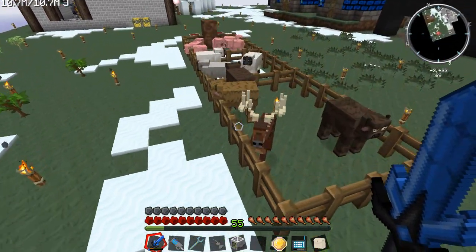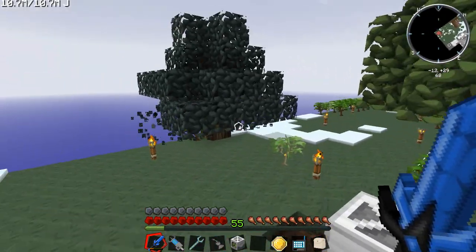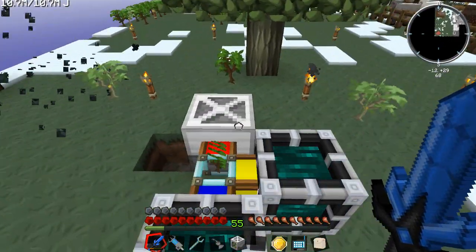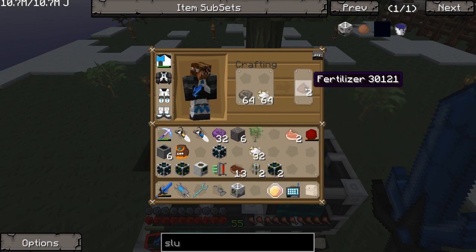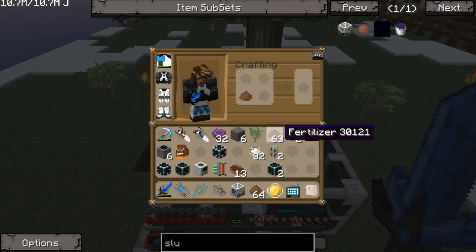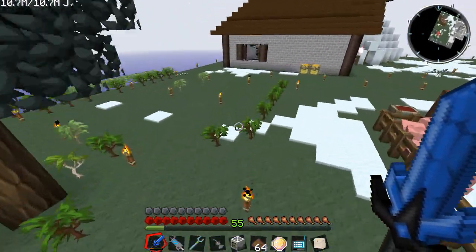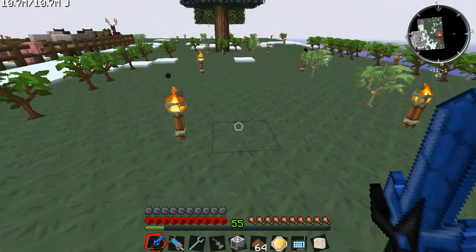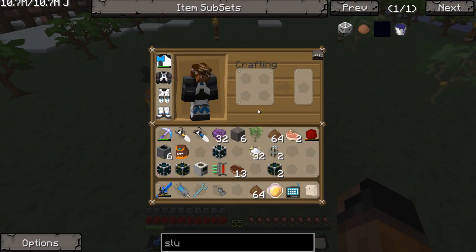I don't understand why it's going so slow here. You see the planter put them all the way out here. Now the fertilizer — let me go ahead and make some quick fertilizer up. I should be able to do it by this, which is scrap and bone meal. And then I believe I can also take this and add scrap onto it and it'll also make two more fertilizer. So I'm going to put the fertilizer right there and just place an energy tesseract under him.